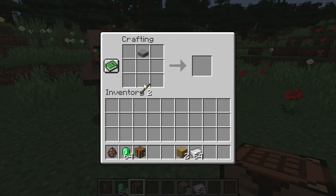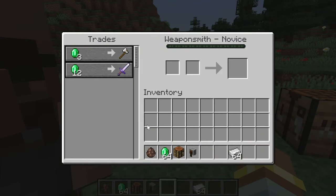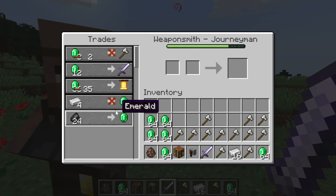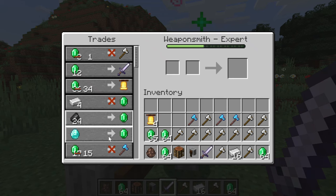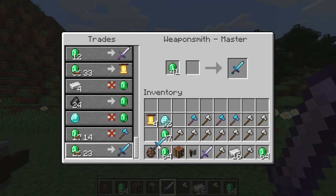The grindstone is crafted with a stone slab, some sticks, and planks. This is the station of the weaponsmith, also similar to the toolsmith, but it sells weapons instead. Trades like iron and coal for emeralds are decent. You can also get enchanted diamond axes and obviously an enchanted diamond sword. The enchantments are sometimes terrible, so it hasn't much value.